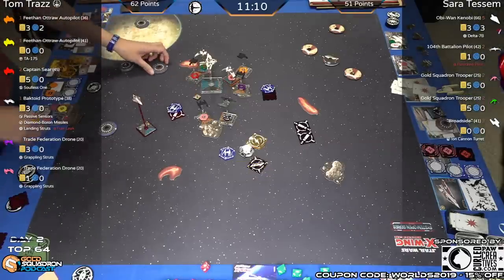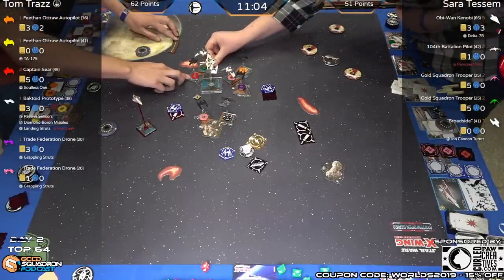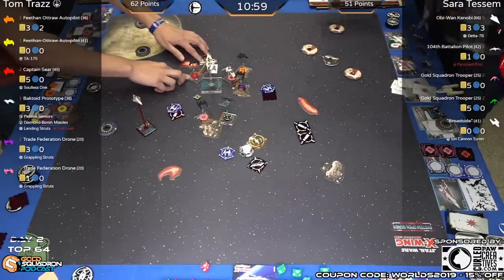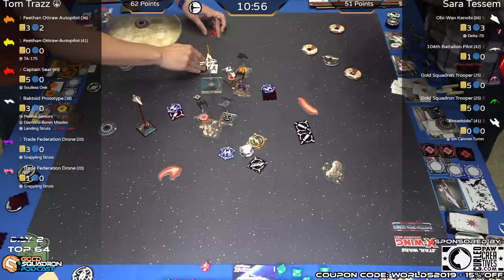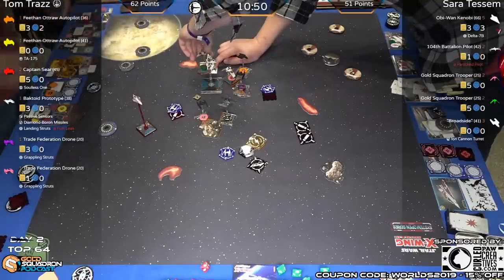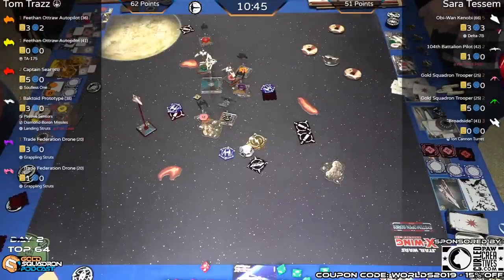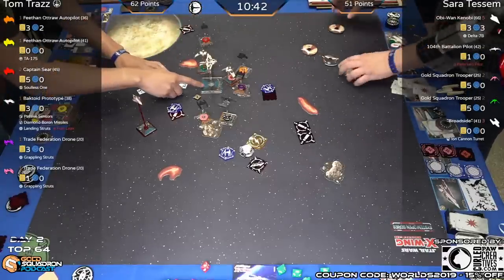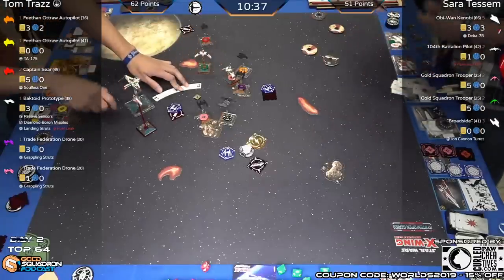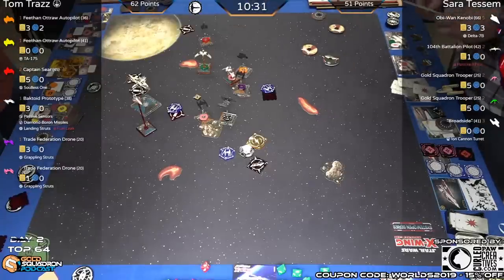None of these ships have calculated, and the stress token means the link goes to a target lock — a Segnor's loop from Captain Sear. He takes the target lock as a linked action — since there are no missiles left, it's another modification. He's putting in the target lock so he has something to modify his shot with. The ARC tries to disengage, still double stressed, never going to get an action — at least it gets the torrents in with actions.